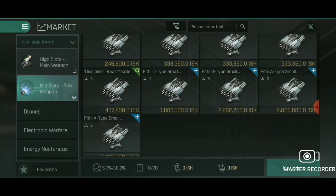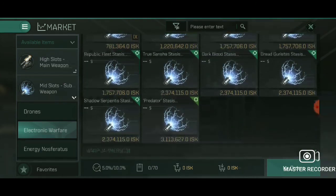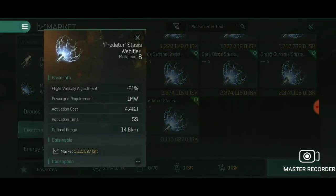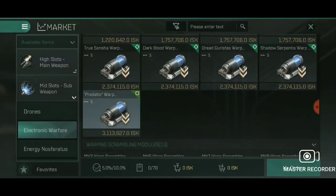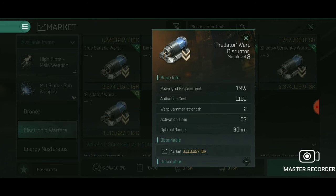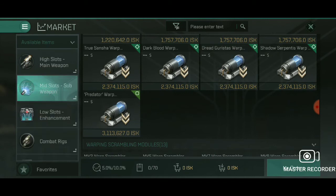We go into the mid sections — it's an electronic warfare bonus and we're going to use a stasis webifier on the predator system. As you can see, one megawatt — nothing to scoff at. You can actually double that instead of putting in the warp disruptor. I would go with double stasis webifier. Warp disruptor is an option — this is for tackling micro warp drive vessels, also a one megawatt device. I wouldn't suggest going with anything else.